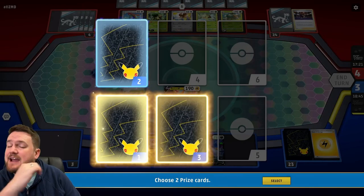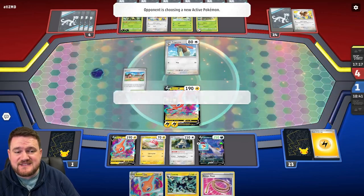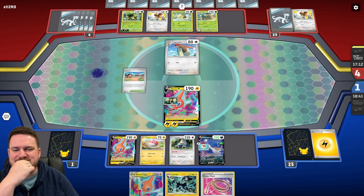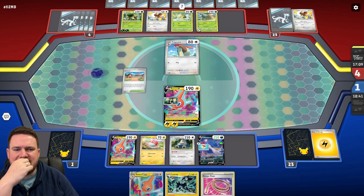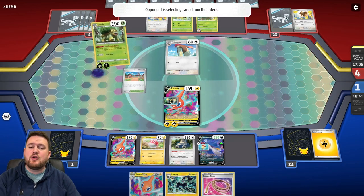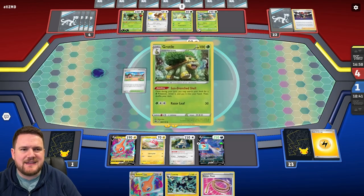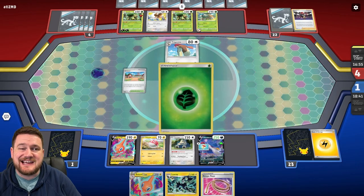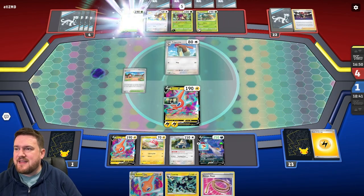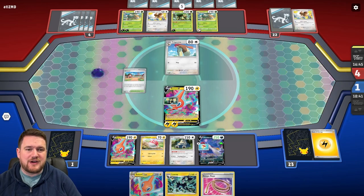We draw two cards from the prizes and hope we get what we need. We do have the Rotom V-Star, which would be very good if we had access to our V-Star power. On the plus side, we can throw down the Rotom and give it 250 HP, which is better than nothing. It'll mean our opponent won't be able to get a knockout unless they have five evolutions in play — but as you can see, they already have four, and that is probably too many. Four will knock out the Rotom in the active.